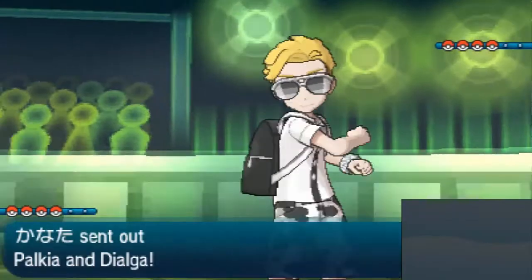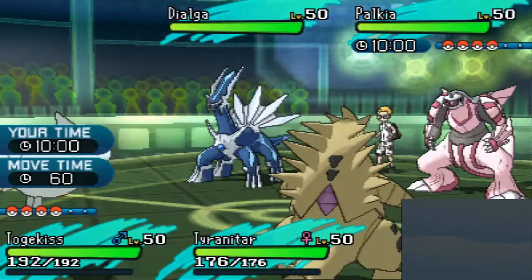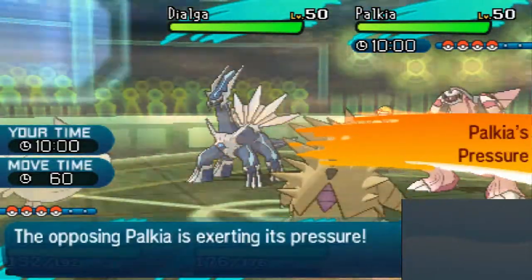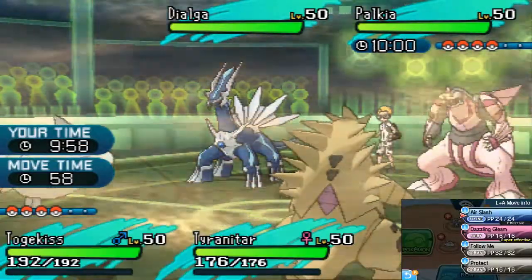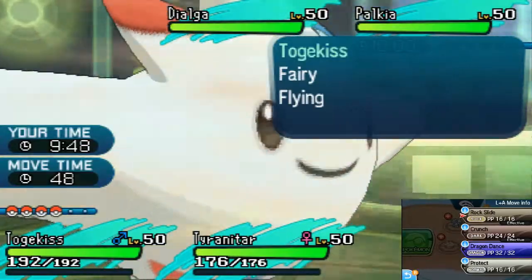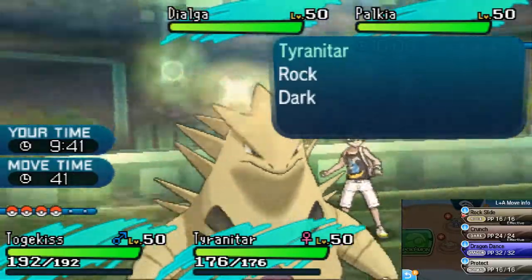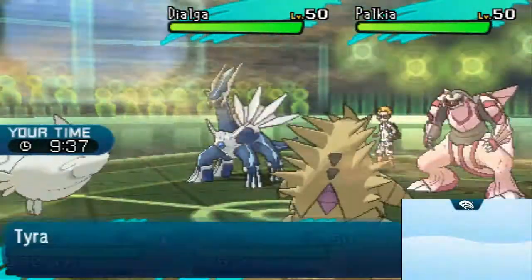Oh, Palkia and Dialga! Shiny Palkia. Do these guys learn spread damage moves? I got no clue. Would he double up onto the Tyranitar? Let's find out — I'm gonna Dazzling Gleam and Dragon Dance. I outsped both of his Pokemon. What's going on — Trick Room?